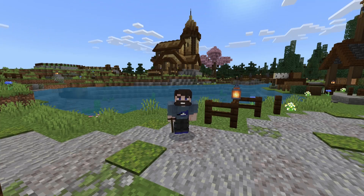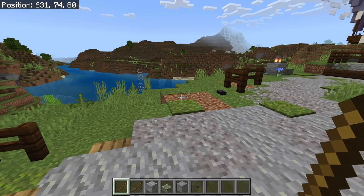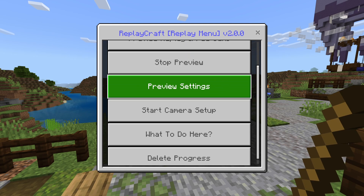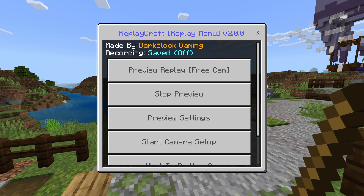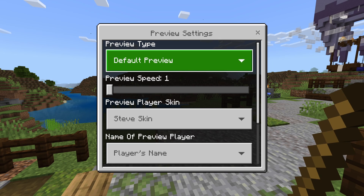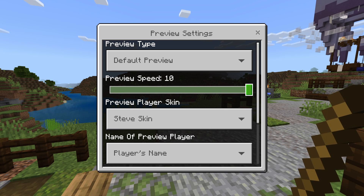Where did everything go? Do not worry — this is completely normal and exactly what you should expect at this point. The ReplayCraft add-on does not capture video; it captures game state. Everything has been reset to the point from before I hit that start record button. Now that I've opened up the replay menu again, I have a whole bunch of new buttons. I'm going to start with preview settings because we are in the preview state. You can choose default or ghost preview, but I'm going to leave it at default and speed one. Speed one is real time, and anything faster will give you more of that time-lapse effect.